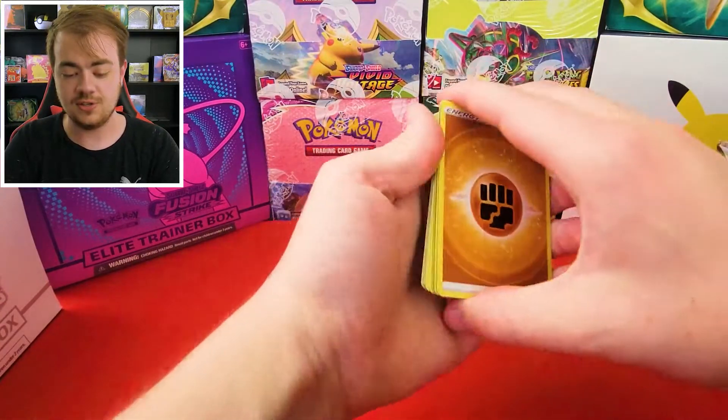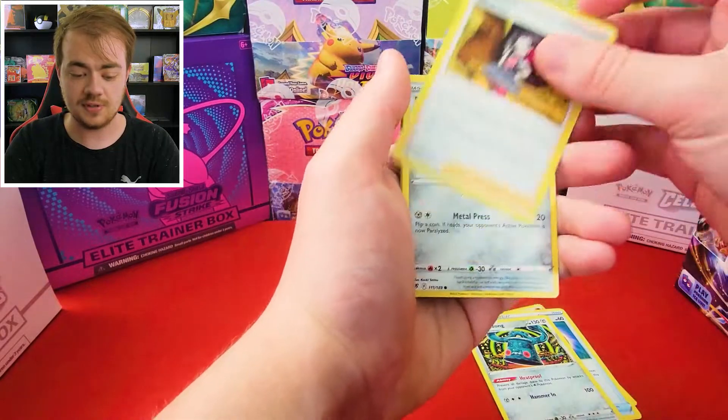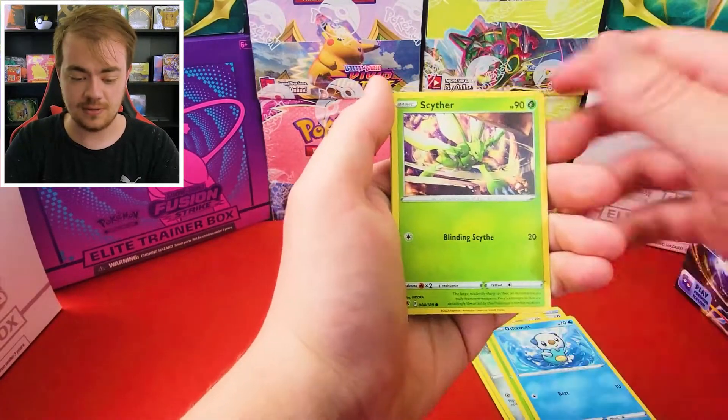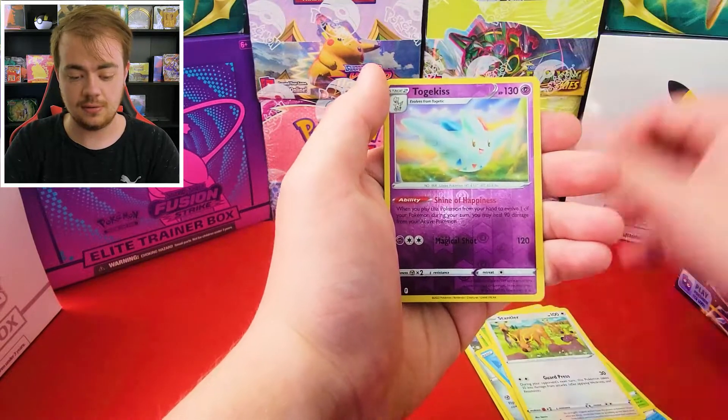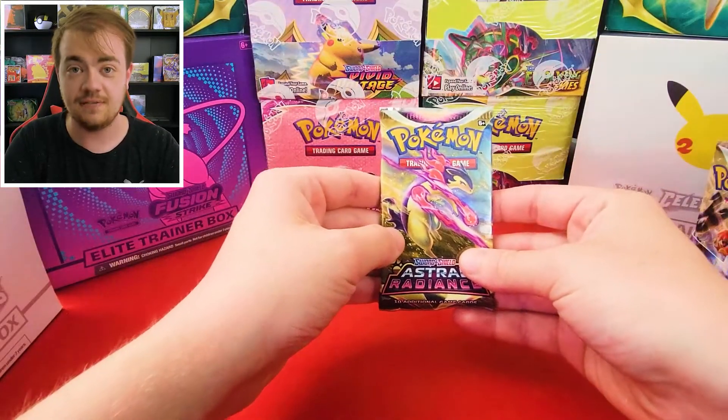Oh, we got the Galarian Articuno trainer gallery — and it's a trainer trying to catch the Articuno, really cool. That looks really really nice. Cards include Rufflet, Ponyta, Chatot, Hippopotas, and Luxray V. This is some great art for Luxray — giving Luxray some love.